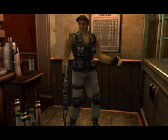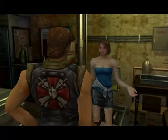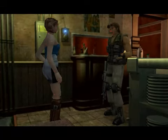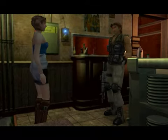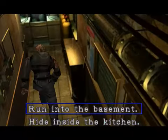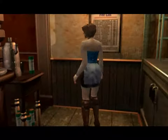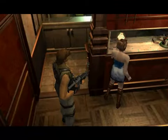Carlos: 'My name's Carlos, Corporal of Umbrella's Biohazard Countermeasure Force. What's your name?' Jill: 'Did you just say you belong to Umbrella's army?' Carlos: 'Yeah, we came all the way out here to save you civilians, but the mission went bad the minute we landed.' Okay, here's a choice — we can either hide in the basement or run into the kitchen. If you hide in the kitchen, it makes Nemesis drop his item without having to kill him.